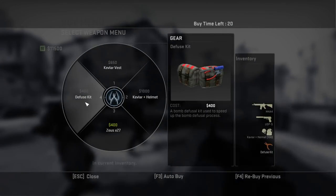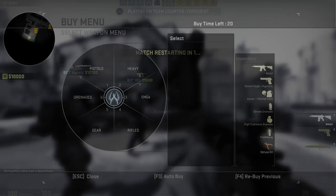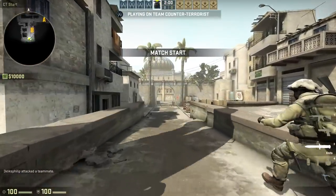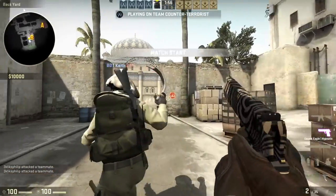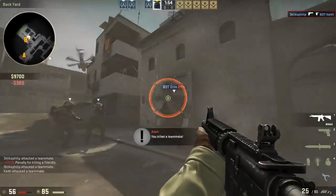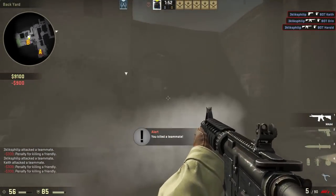Ideally you use the time before the round starts to buy things. You really want to be ready to move the moment you can so that you can get into the best position possible. Because of this, it is important to get familiar with the buy menu and to memorise where your favourite weapons are so that you can buy them quickly.